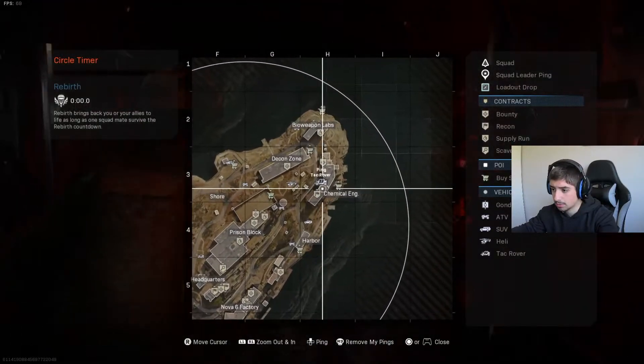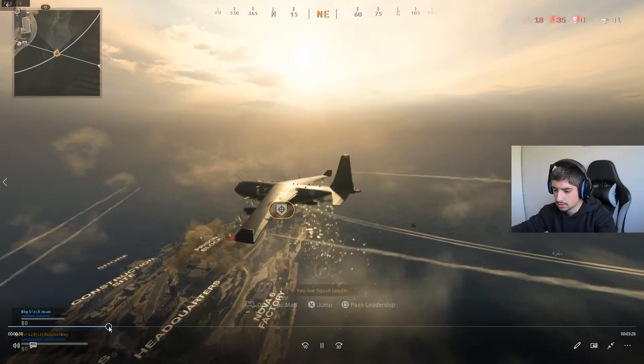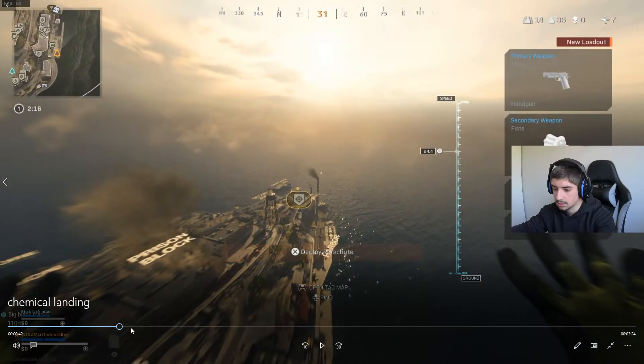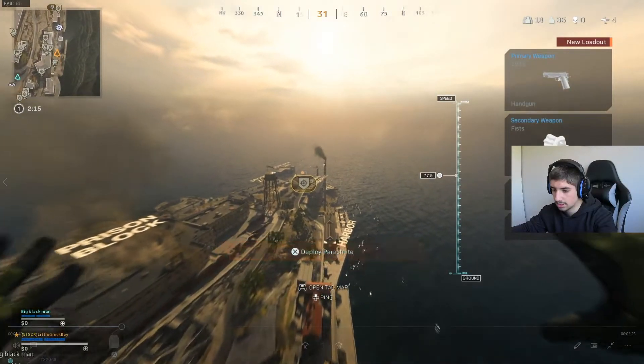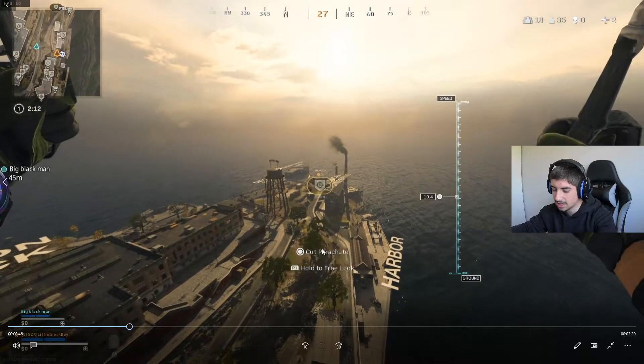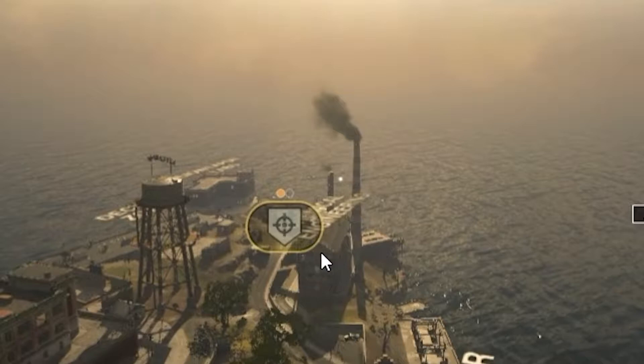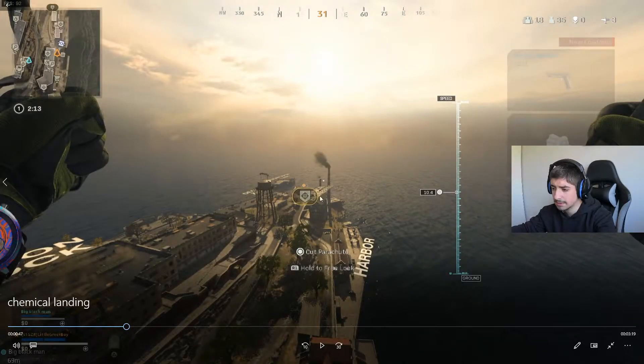I'm landing at Chemical first. I try to land there as fast as I can because you want to get there first. I jump out, glide down, and pull my parachute. I'm aiming for these windows here. I don't normally land on the flat balcony on the side — I like landing on this building side of it. It feels a bit safer, easier to push around, and easier to escape from because there are windows on either side and an opening on the other side, so you can get out if people are chasing you.